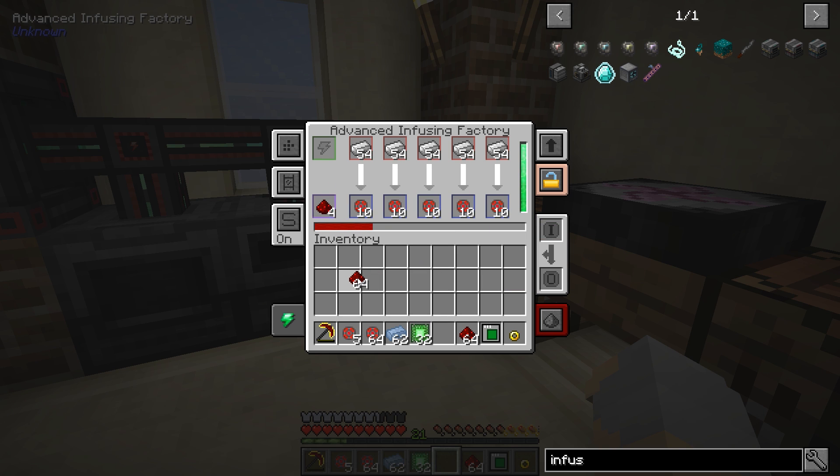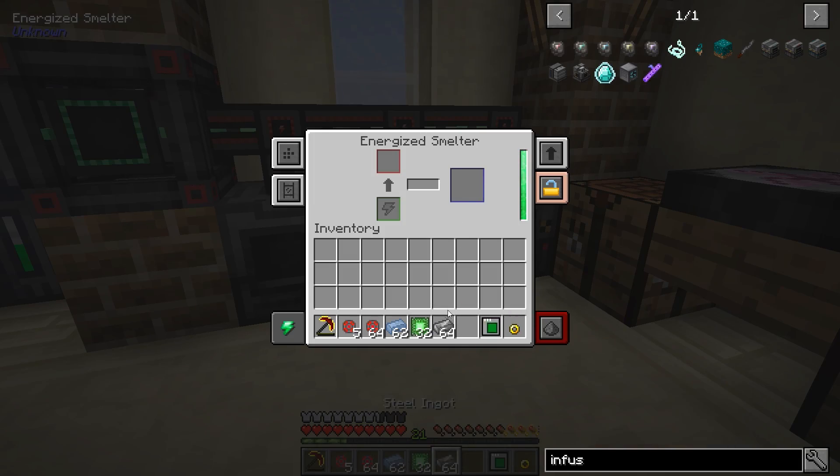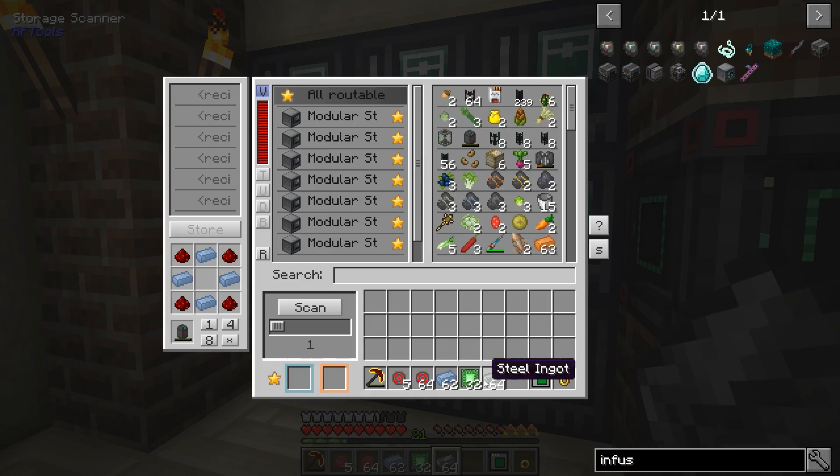We've got our five stacks in here. Look how quick this goes through it — this is going to chew through those stacks and save us a lot of time when it comes to making all of this Mekanism stuff. I do have to put items in one at a time, which is a little unfortunate, but time-wise it's going to save us so much time. It'll be amazing. Let's get the other two upgraded to the same level, and then I'll come back to you.